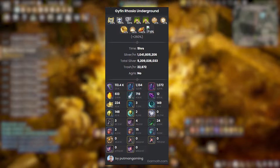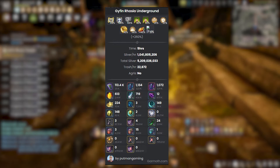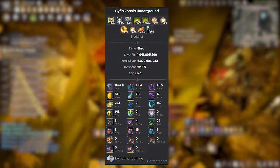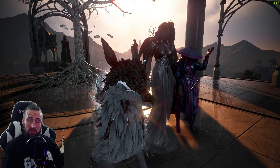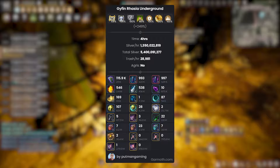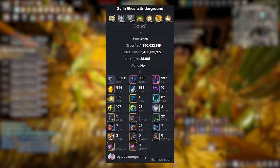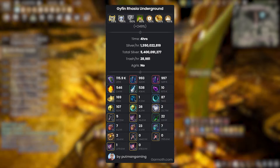Pre-buff, I was averaging around 1 billion silver per hour, with a total of around 22,000 trash loot. At the time, this was really good. Post-buff, I'm averaging 1.35 billion silver per hour — that's an increase of around 350 million silver.